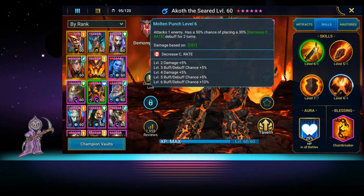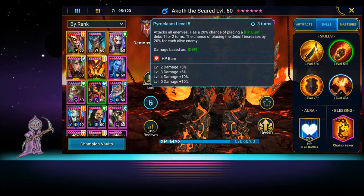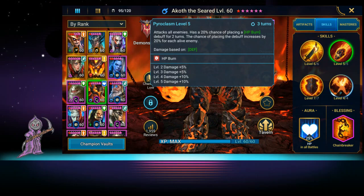Weaken or attack down would be better, but decrease crit rate is something. Then he attacks all enemies with a 20% chance of placing an HP burn debuff for two turns, and the chance of placing the debuff increases by 20% for each enemy alive — which is actually great for Spider because there are always a lot of spiders alive.